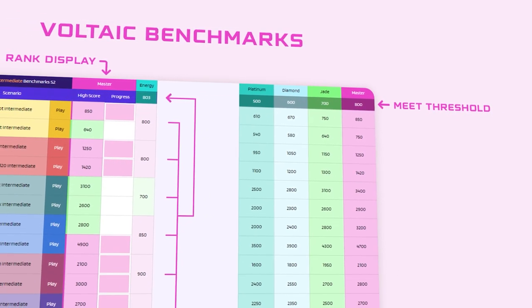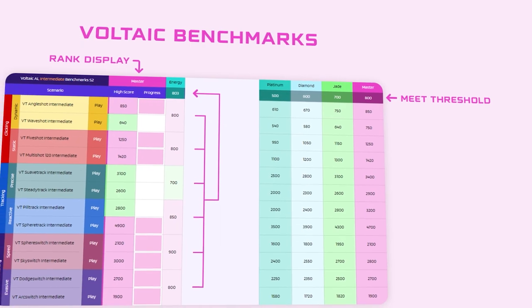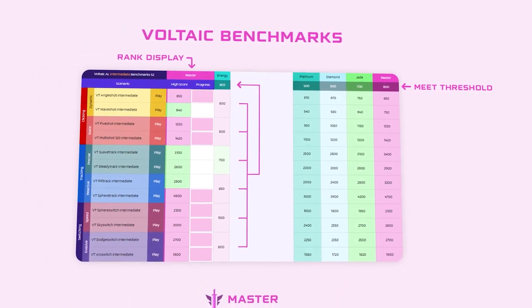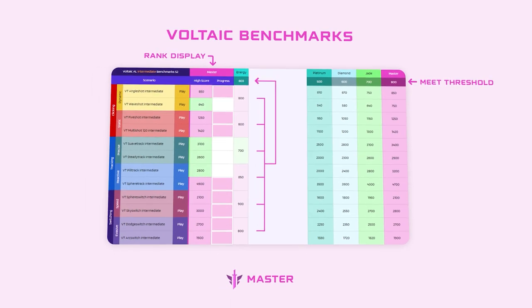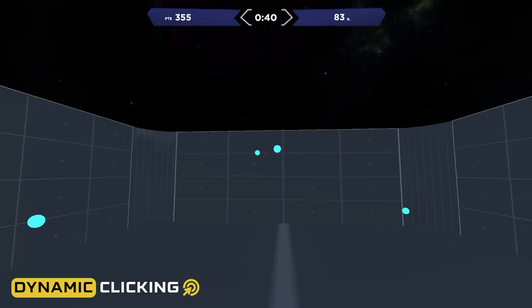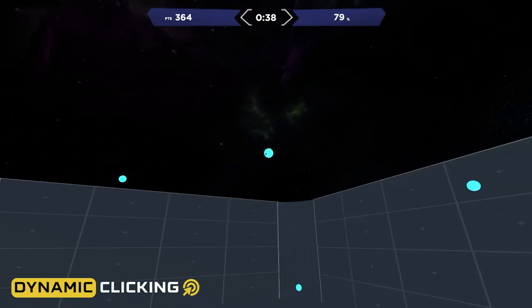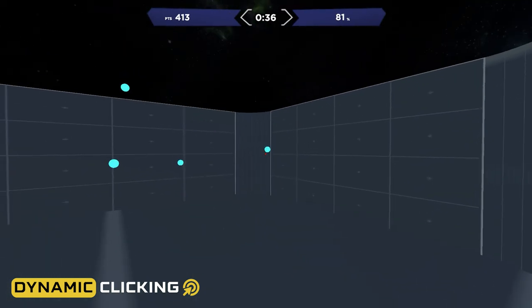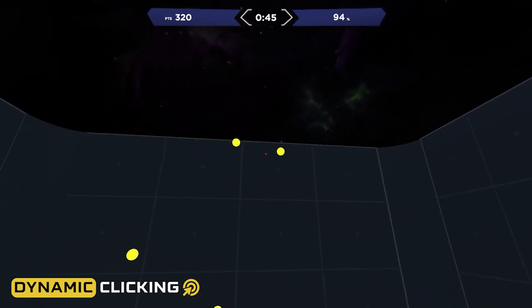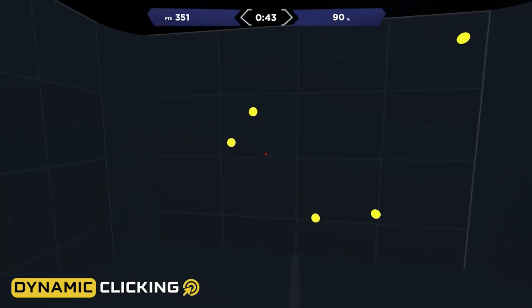The benchmark subcategories within the broader category have partial likeness to each other, while still being distinguishable as separate by any experienced player. Dynamic clicking assesses a player's ability to proficiently dispatch moving single-click elimination targets, whose movements are usually partially evasive — typically combining direction changes with larger strafes.